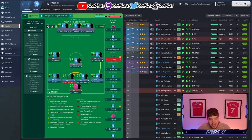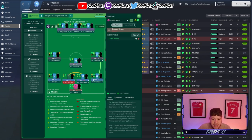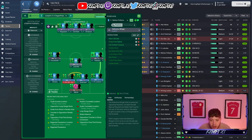Without further ado, the actual tactic itself. You've got a sweeper-keeper on defend in goal with tackle harder. An inverted wingback on the right on support with: pass it shorter, take more risks, get further forward, and tackle harder — exact same on the left back as well. Two ball-playing defenders at the back: pass it shorter and tackle harder. Deep-line playmaker on support: tackle harder. Right winger as a defensive winger on support.